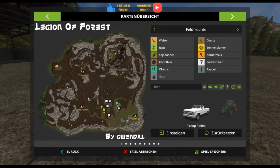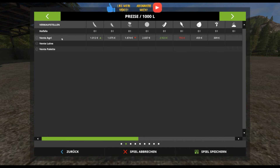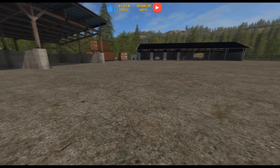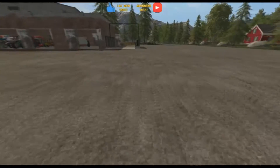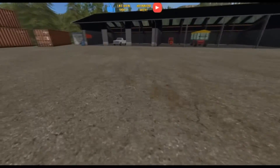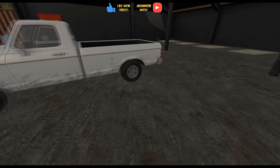Das ist eine reine Forstmap. Wir schauen uns die PDA an – interessant. Ich glaube, wir haben hier wirklich Schlamm auf der Karte. Bei den Verkaufsstellen sehen wir 1-2-3 Verkaufsstellen für Platten. Tiere sind zwar da, aber man hat glaube ich nicht viel die Möglichkeit, irgendwas zu machen.